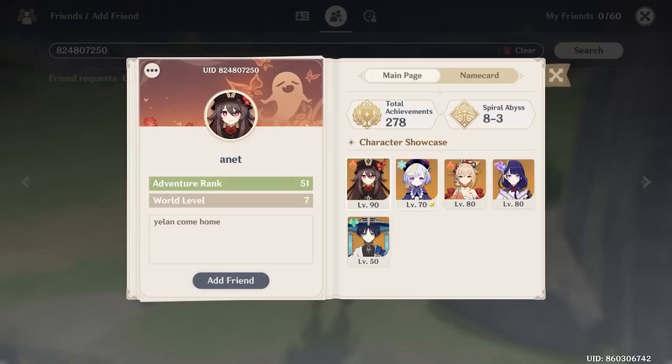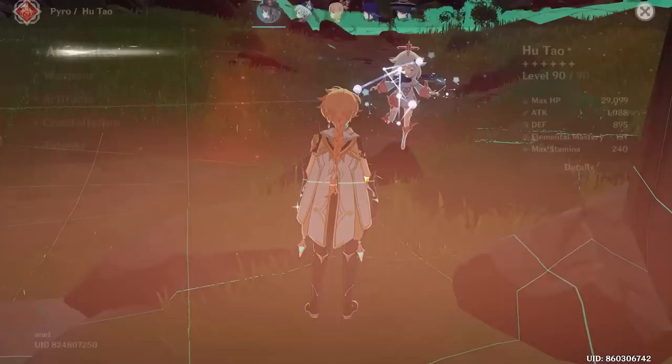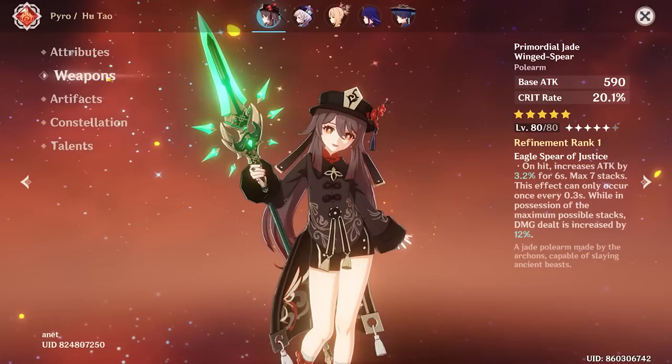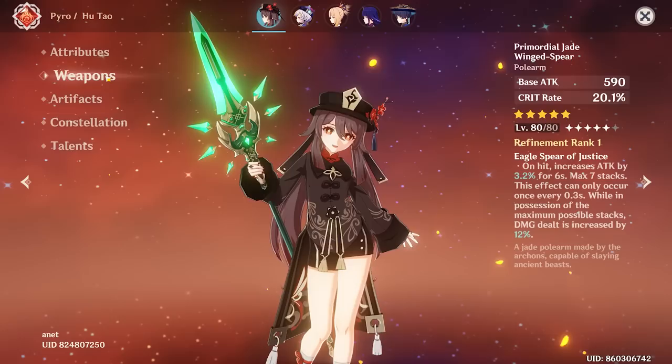Next up we have Annette, and they wanted me to review their Hu Tao. This player is AR 51, so the stats here are going to be a little bit lower than normal, but we're seeing 3k HP — maybe not as low as I thought. 137 EM — pretty good off the bat. Let's see the weapon: Jade Winged-Spear. An interesting choice — not a bad one though. Jade Winged-Spear can really work for every polearm character.